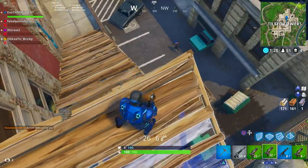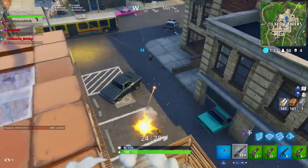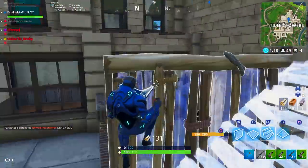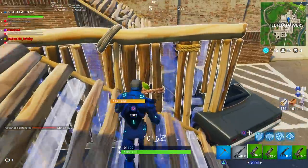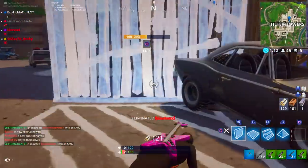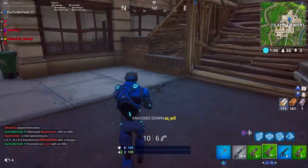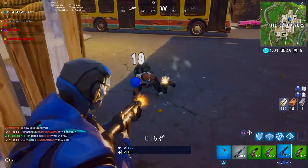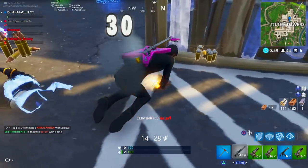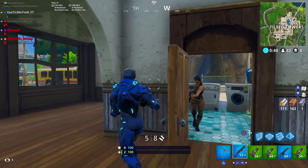So if you guys want to master Tilted Towers, this is a perfect video for you. Starting off is the biggest tip I have for anyone that wants to land at Tilted Towers — this is like the number one key. If you're not doing this correctly, it's going to be really hard to get kills there, because Tilted Towers is kind of 50/50: if you don't get a good gun or someone else gets a shotgun before you, it's over. So the best tip I have is where to land.